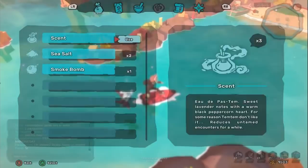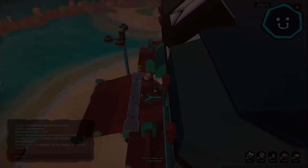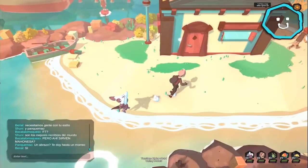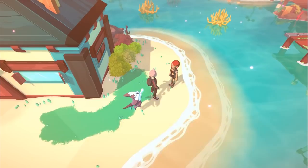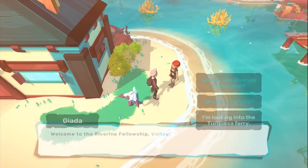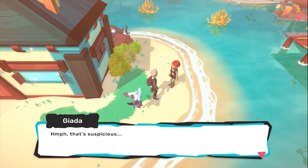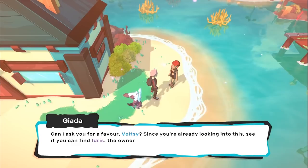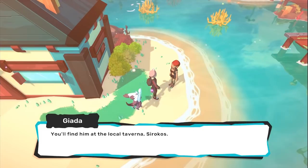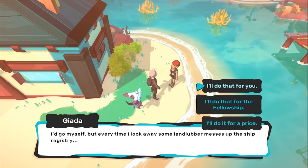We're looking for someone - a lady. 'Welcome to Dequeza, I am Jayda, leader of the Ravine Fellowship.' I'm looking into the Dequeza ferry. 'The Dequeza Ferry - the Brightport De Ma ferry? It departed hours ago. Hasn't it arrived? No, I come from there.' That's suspicious! Can Voltsy do a favour - find Idris, the owner of the ferry, at the local Taverna Sorokos. Find Jana to find your man. I'll do that.